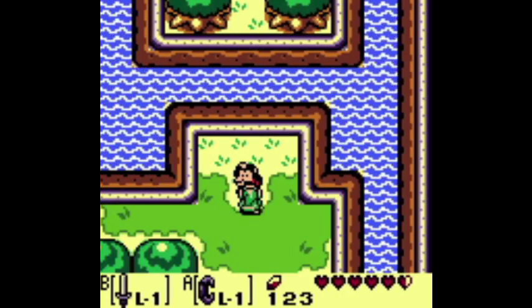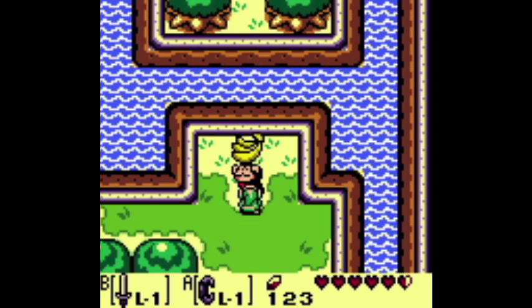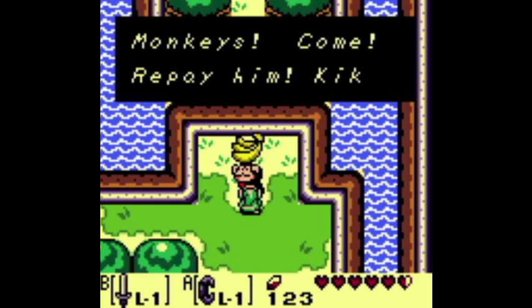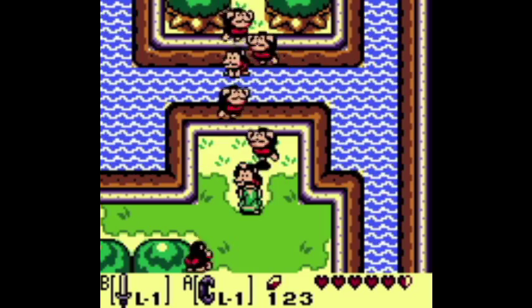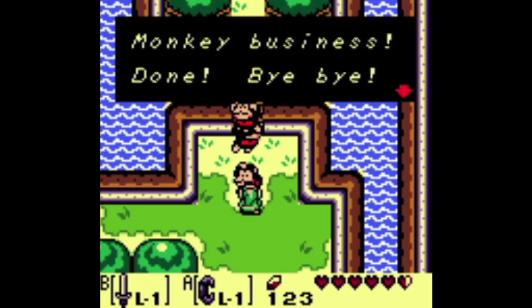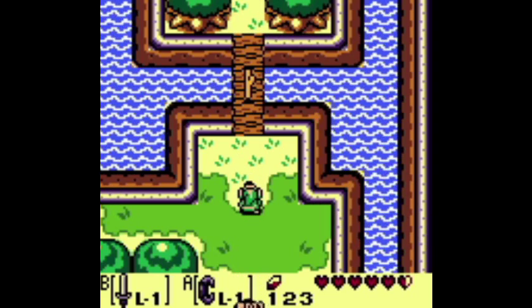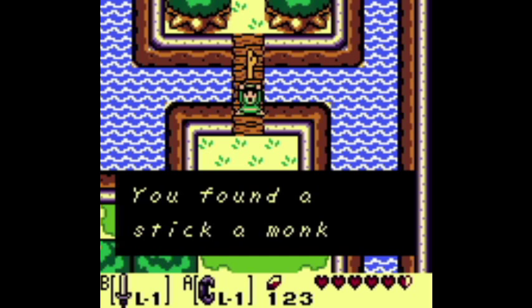The next item is the stick, found in the southeast portion of Canalette Castle. Talk to the monkey Kiki, give him the bananas, and he will build a bridge for you. This is not optional — you must do the trading sequence up to this point in order to get to Canalette Castle. The stick will be left behind on the bridge, and you can go forward and pick it up. The rest of the entries in this guide are optional.